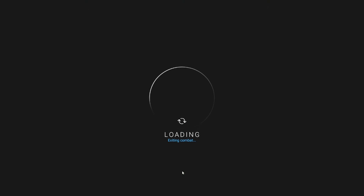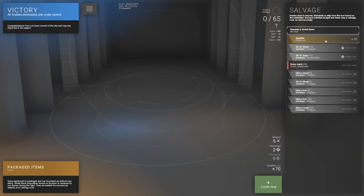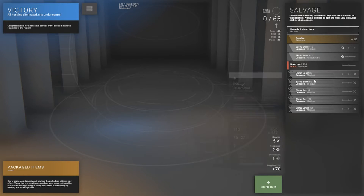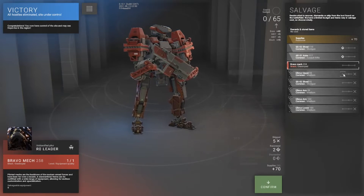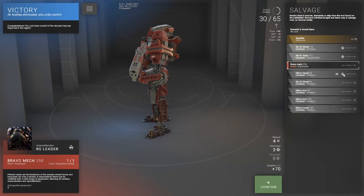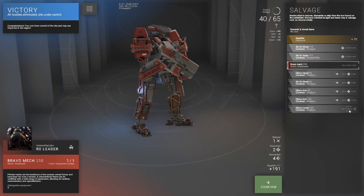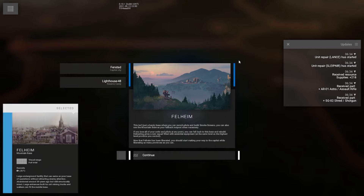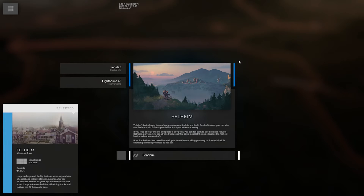All hostiles eliminated — it's under our control now. So now we get to choose what we want to take for scrap. We got 70 supplies, a shotgun, and an AR-01 Astro Assault Rifle that we get for free. Everything here is damaged, so it costs significantly more salvage budget to pick up — we're probably just going to wind up scrapping everything and getting ourselves some more supplies. This base lets you recruit pilots and build smokescreens. You can also use the mountain base as a fallback outpost — if you lose all your units and pilots, you can retreat and rebuild with a new squad fitted with essential equipment at the same level as the highest level province you control.